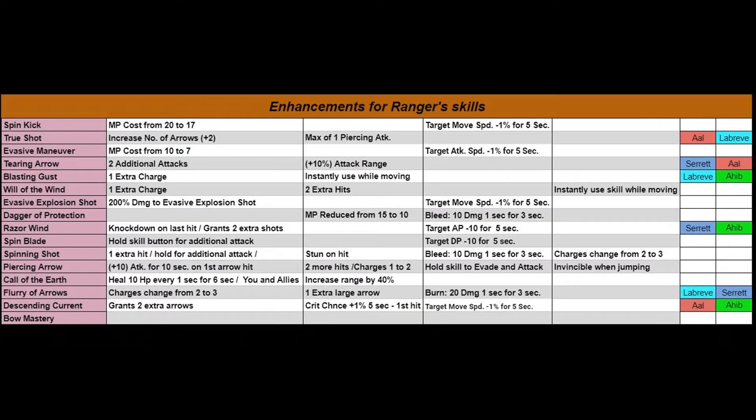What you're looking at is: if you were to create this character and you go into, say, the skill for Spin Kick, you see the circular attributes around it — those are the enhancements that go with the skill. I have placed all of the enhancements that you get for each skill in this chart. You are literally looking at every enhancement that the Ranger gets for all of your skills. The third column — starting with 'target move speed minus 1% for 5 seconds' — is how it affects the person you're attacking. The first, second, and fourth columns are benefits to you or to the character.